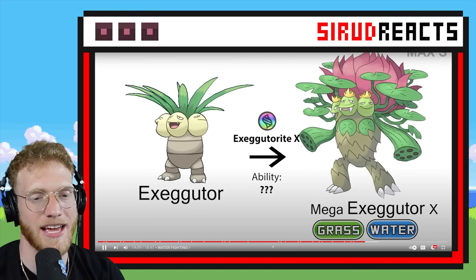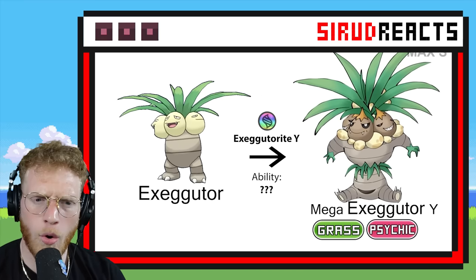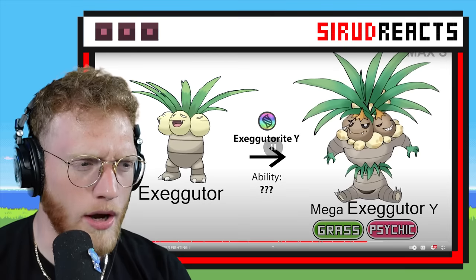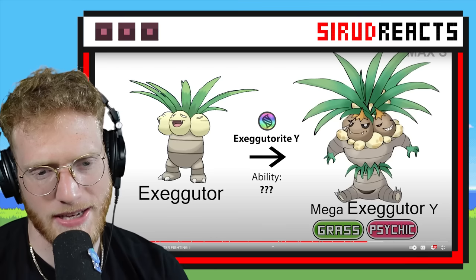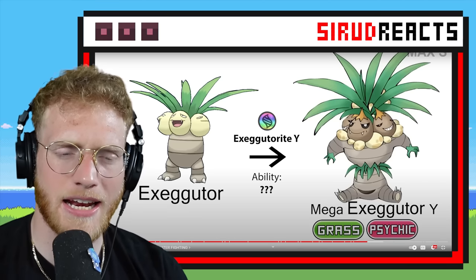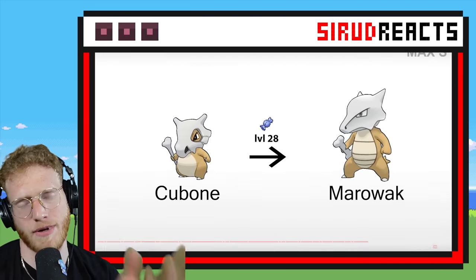Please give me another sick Mega Exeggutor. What is going on with the eggs though — they turned into like noodle heads. I don't understand that. Its body, the way it's sitting, is creeping me out a little bit. But I kind of like it still — it has like dragon eggs as a necklace too. So many questions, but I still think it's cool.